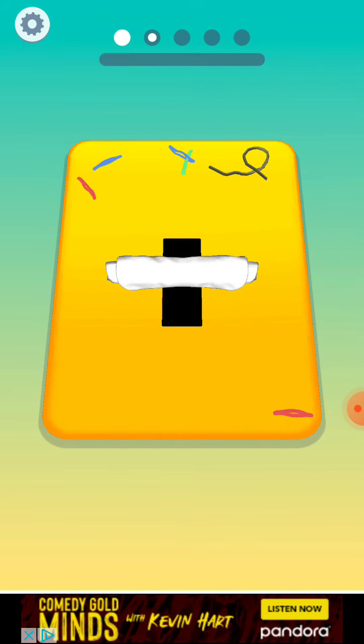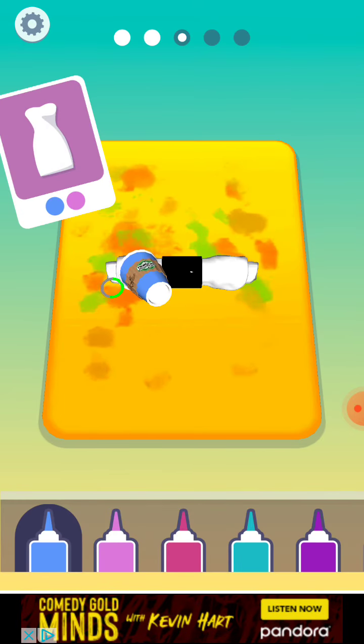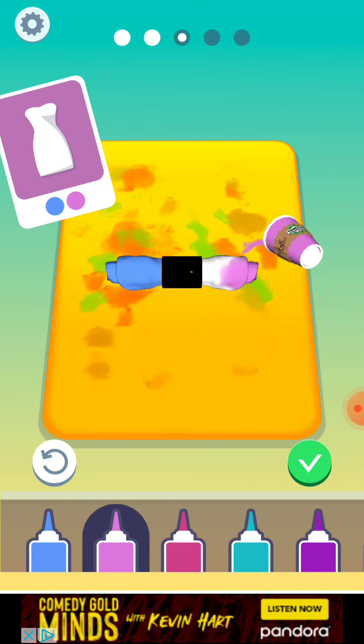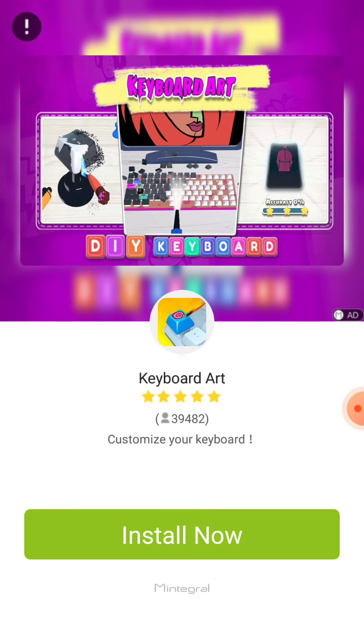She wants a dress. She wants two colors — she wants light blue and light purple, I'm just going to call it magenta. What is happening? Oh god, it's keyboard art.